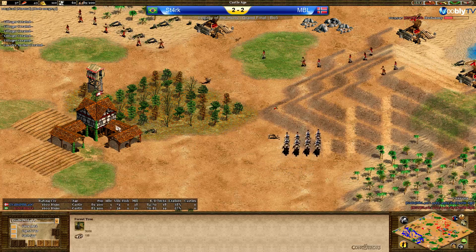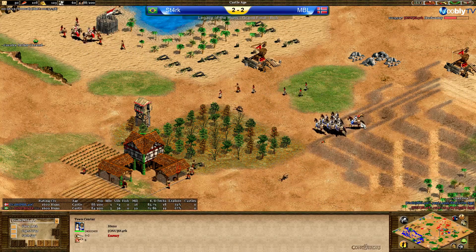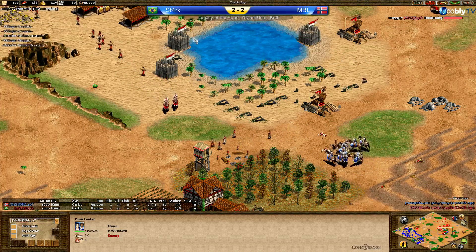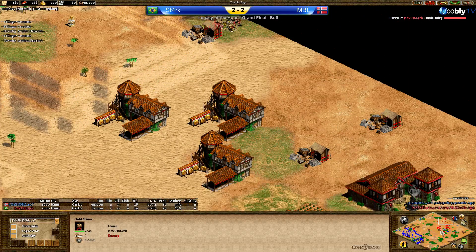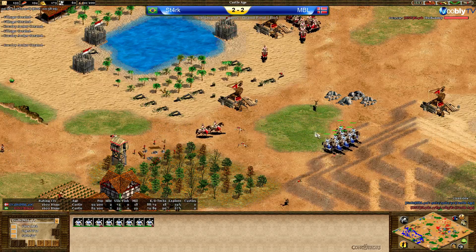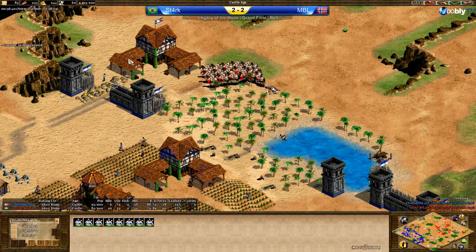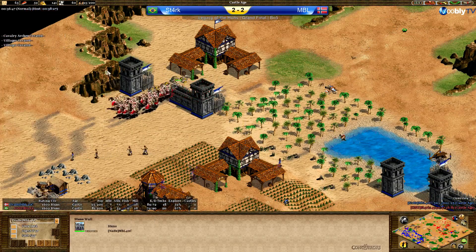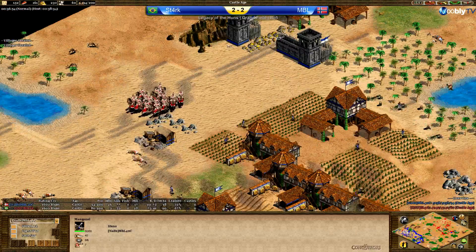Finally a second TC up — the counter-attack tech from MBL is hitting. I wouldn't be surprised if Stark calls it in the next few minutes because Stark is nearly out of gold. He has nowhere to hide against those CA, needs to do more damage, and is still open. If you play a full wall style, why would you delete all your walls constantly?